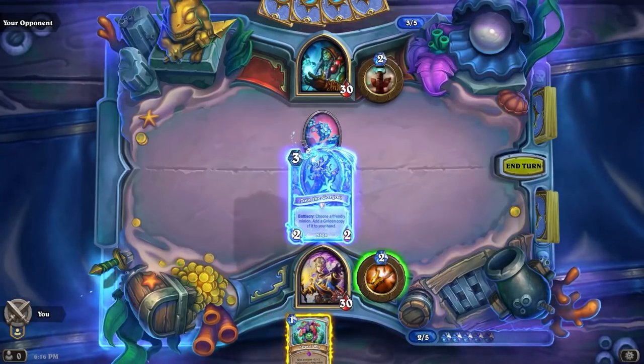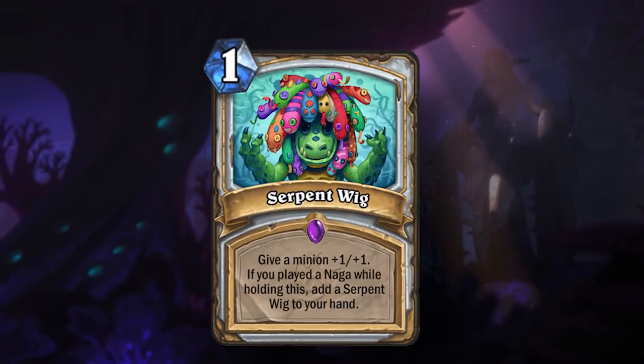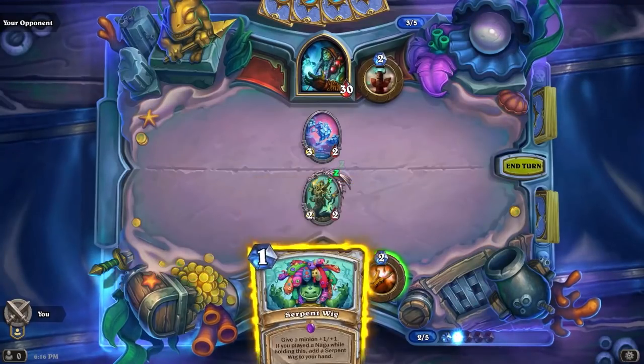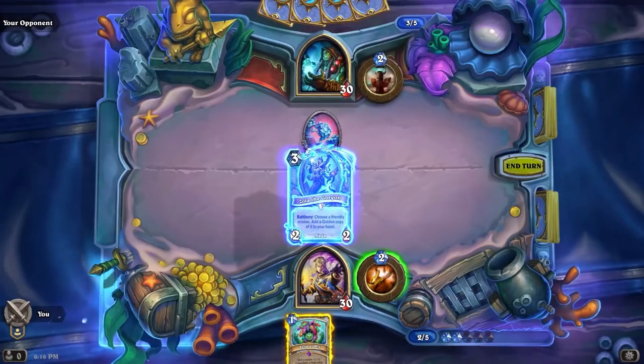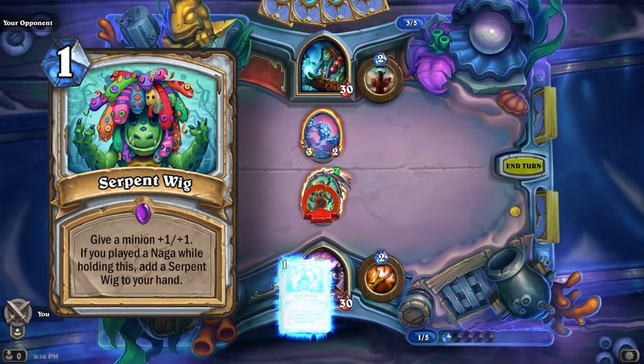The other way to use a Naga synergy is the reverse: you play a Naga first and then the spell gets something fun. For example, Serpent Wing is a one mana spell: give a minion plus one, plus one. If you played a Naga while holding this, add a Serpent Wing to your hand. This has the same issue — you need the Naga and the spell in hand at the same time. Without that, Serpent Wing is basically a one mana buff you'd never run. We have seen this sort of mechanic before with dragons, and those cards are generally just fine — not super impactful. I'm going to lean on this mechanic being fine, but I'm not super optimistic, especially from the cards we've seen so far.